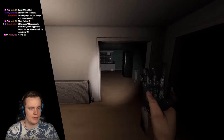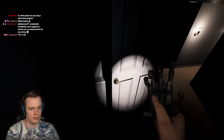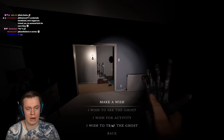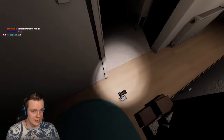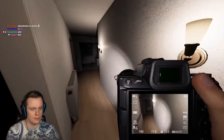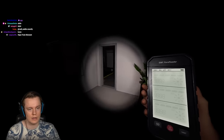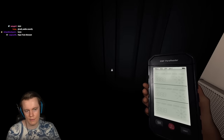If you use the wish in a doorless room, it doesn't lock you in, so you can still freely find the ghost room by looking for locked doors. Thanks for 53 months! Oh look — is it in the basement? Yes — because if it were this hallway, that door would close too. This is how you find the ghost room with the Monkey Paw — it's insanely broken.